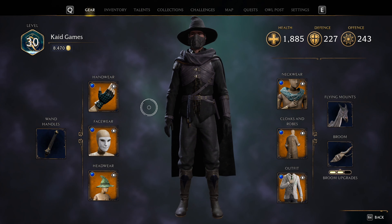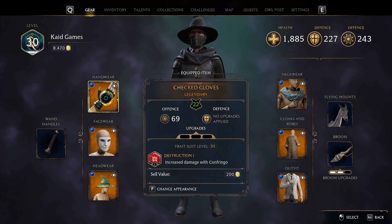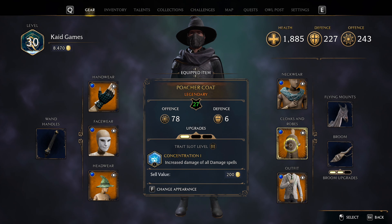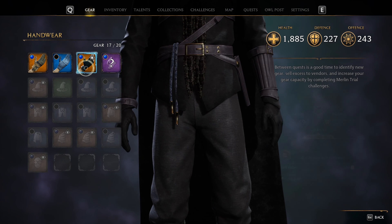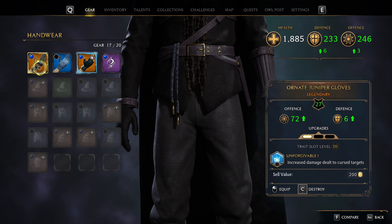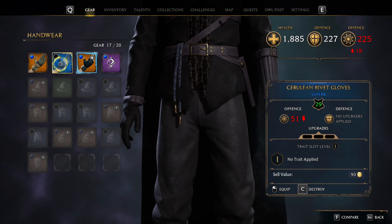Let's move over to gear. In this game the gear and stats are very basic — we have health, defense, and offense, and in total we have 6 gear pieces. Each item will increase one of your stats. All you want to do is after each few quests, keep checking your inventory and use the gear that has a green arrow, or sell it if it has a red one.